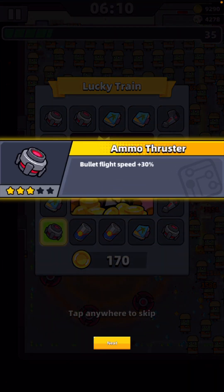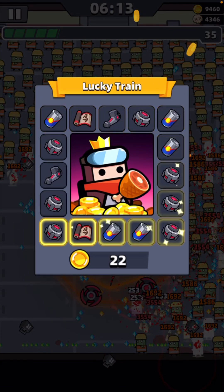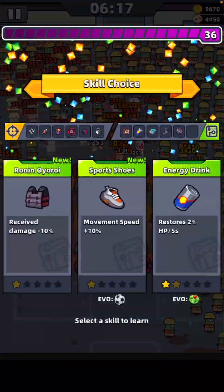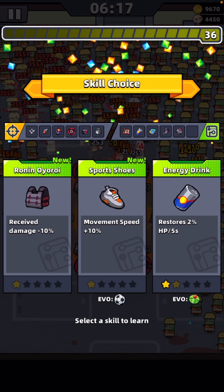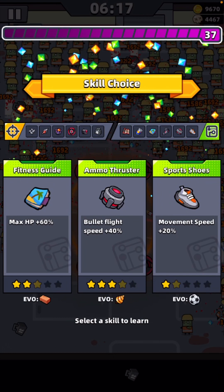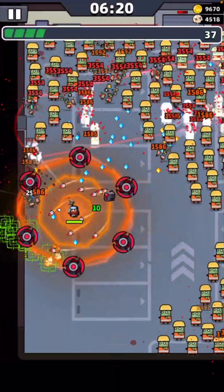Is this going to give us an evolution upgrade? Just the ammo thrust — I got my hopes up. Let's get on this lucky train. There isn't actually much left to upgrade — just some extra experience gain. We'll get the magnet. Damage received — I don't really fancy that, but I don't really know what else is left. Let's just get the movement speed as our last upgrade. The rest are just probably going to be repeat upgrades of what we've already got.